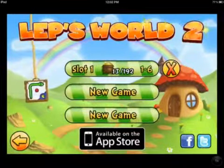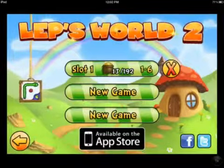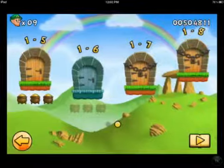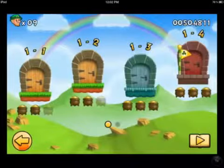So let's click on play. There's slot 1 or there's new game. I'm going to click on the existing game I've already started. Now here are the different worlds that you have to unlock along the way. Let's click on the first one.